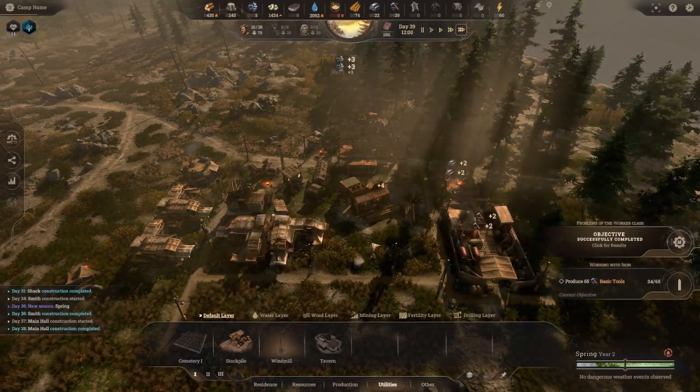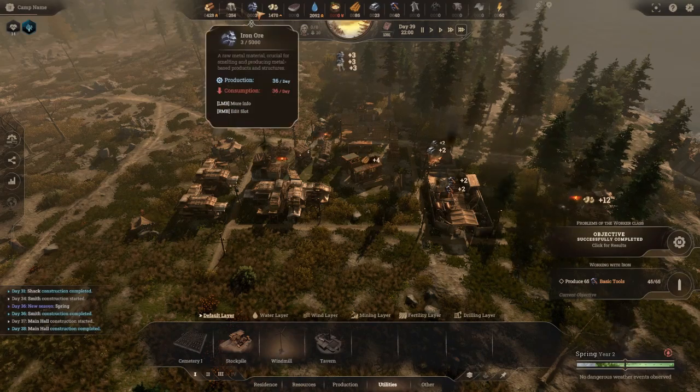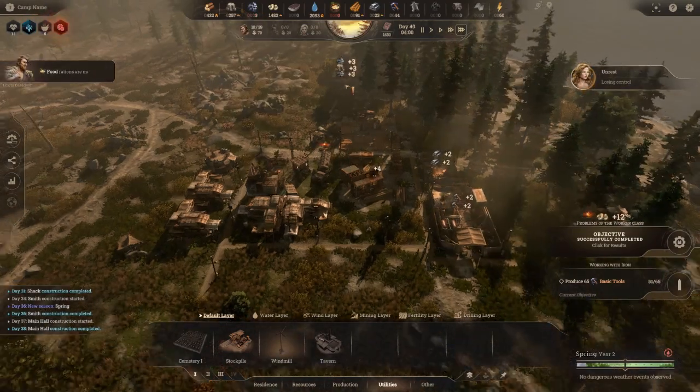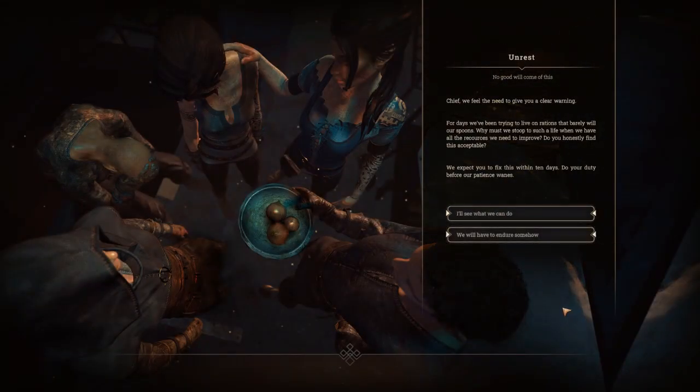We'll research the windmill. Then there's an 'Unrest' urgent matter: 'No Good Will Come of This.' The workers say for days they've been trying to live on rations that barely fill their spoons. Why must they live like this when we have all the resources to improve? They expect us to fix this within 10 days — do our duty before their patience wanes.